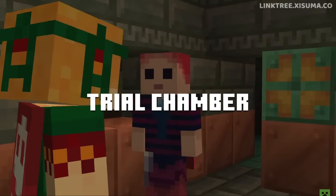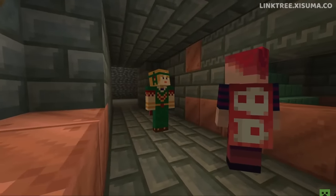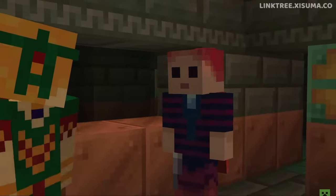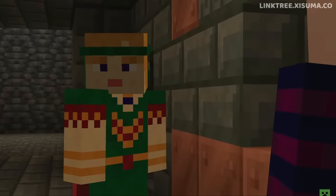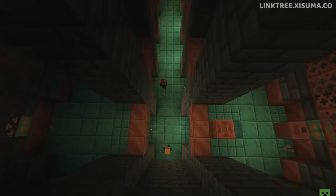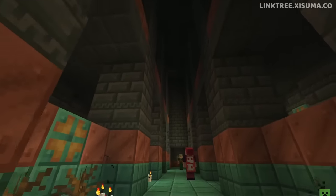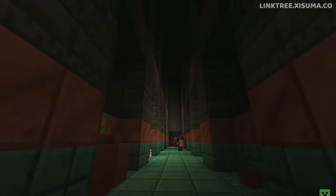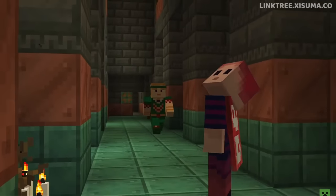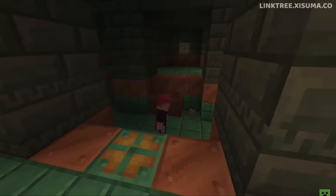The first thing is the Trial Chamber — a new structure being introduced to Minecraft. It's going to house copper blocks and what looks like a new variant of tuff. In the structure itself you may notice new copper blocks; one of these is the copper bulb, which we'll get to in more detail in a bit. There are also copper grates, and later in the video you'll notice copper trapdoors as well.